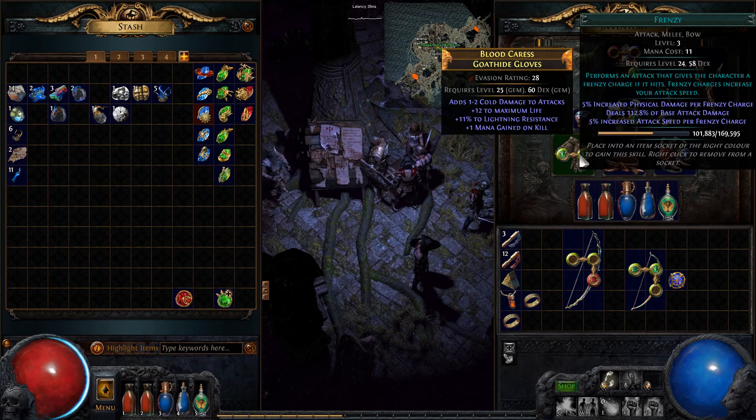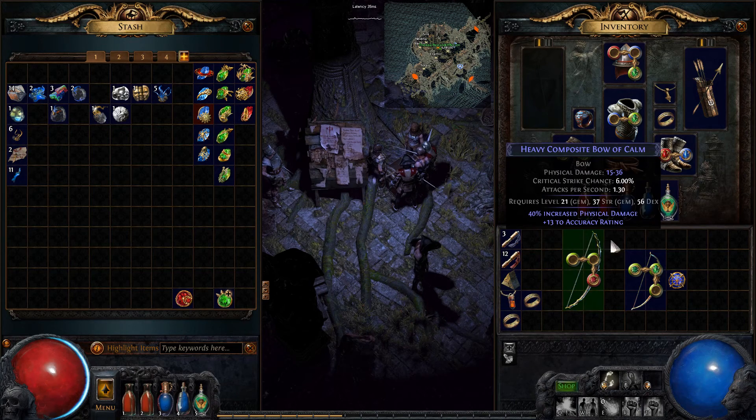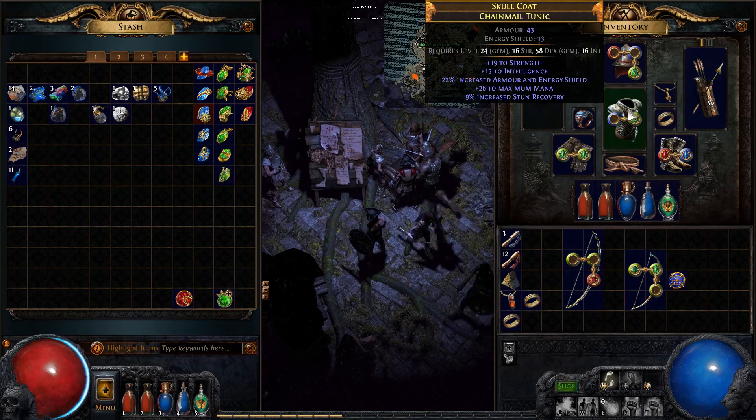Elemental hit. Herald of ice. Frenzy. What was the third one? Don't say I don't have a third one. Split. Oh, I put it in my bank didn't I? Gain life on hits - I don't have gain life on hit anymore. That's a real shame.